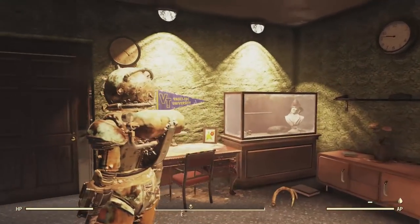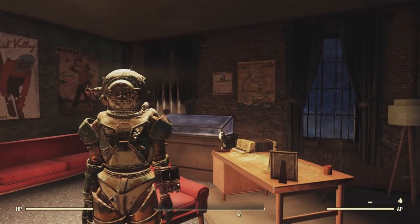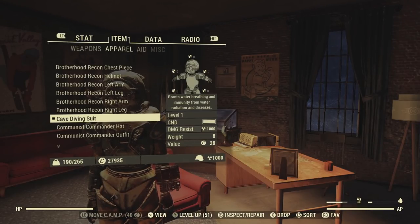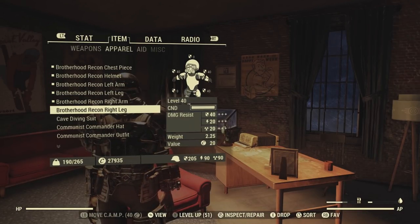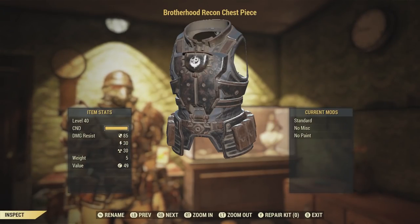When I first came into the PTS today, all of us found ourselves wearing this very cool cave diver outfit, and we all spawned in at Fort Atlas, the old Atlas Observatory. All of these items were already in our inventory to try out. So let's have a look at the Brotherhood Recon armor set first of all.